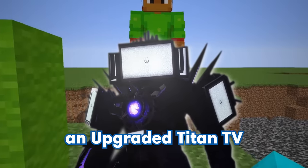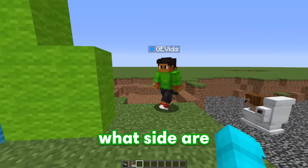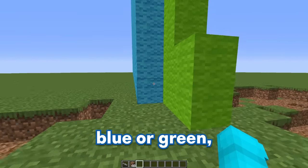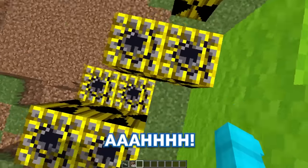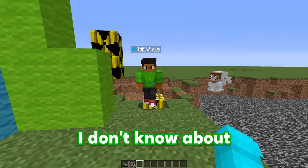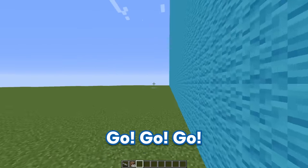We're going to be doing an Upgraded Titan TV Man Build Challenge. Upgraded TV Man? That's so cool. But what side are you going to go on — the blue side or the green side? I'm going to go on the green side. The green side, that's my side! Whatever GE, blue is way better anyway. Green is way better. And we only have 10 minutes to build this, so let's get started. Go, go, go!